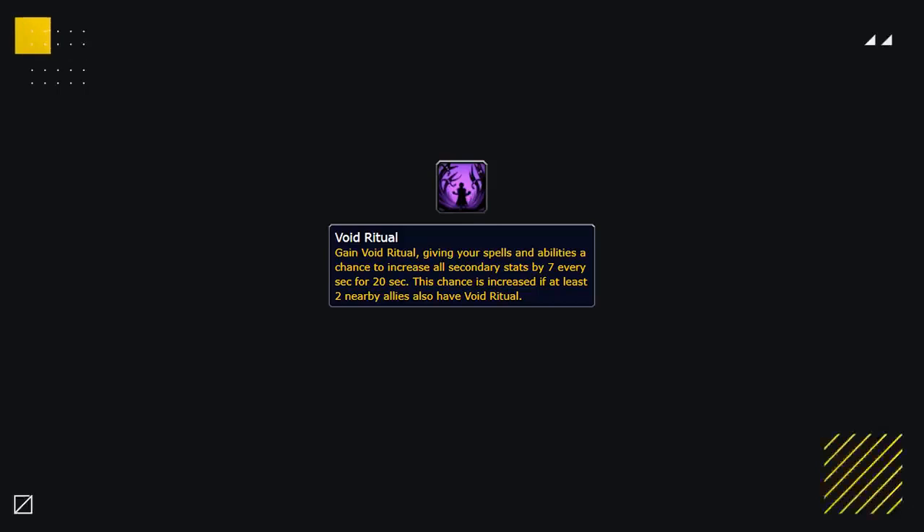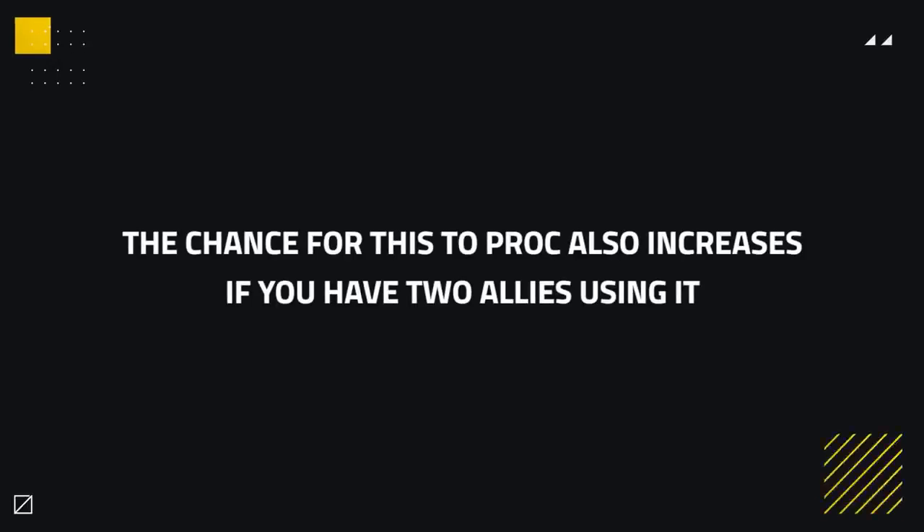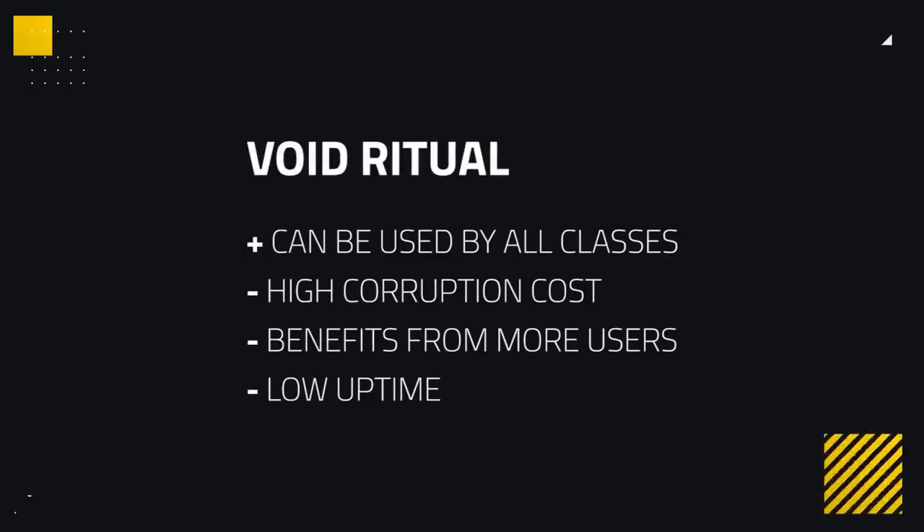Dropping down to our bottom tier, we've got a corruption everybody should know as it's the first corruption everybody gets baseline: Void Ritual. Void Ritual gives your spells and abilities a chance to increase all secondary stats by either 7, 17, or 32 depending on what tier it's in. The chance to proc also increases if you have two allies using it — so good luck convincing your friends to use this one. It's one of the weakest corruptions by far, having a low proc rate, high corruption cost, and generally low stat gain. You're far better off getting a percent stat increase, although this is the starter corruption so if it's the best you've got it's still usable by all classes.